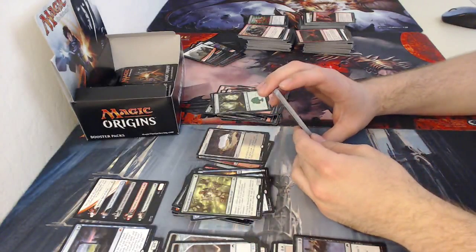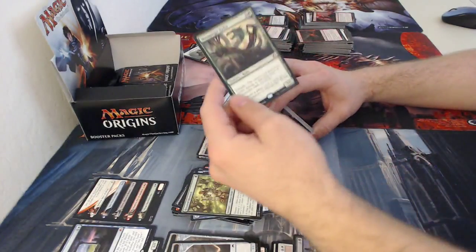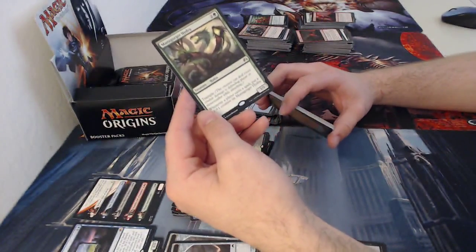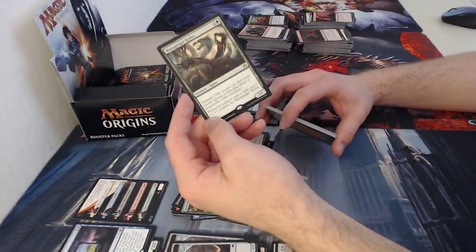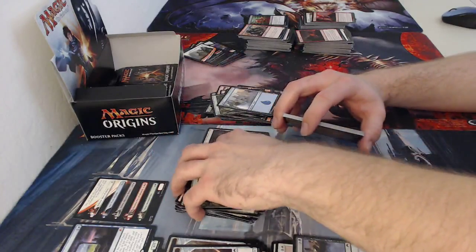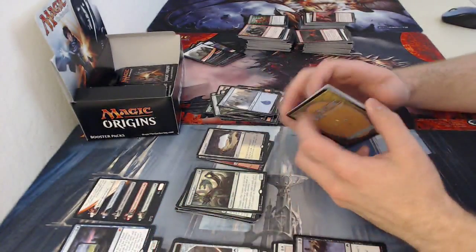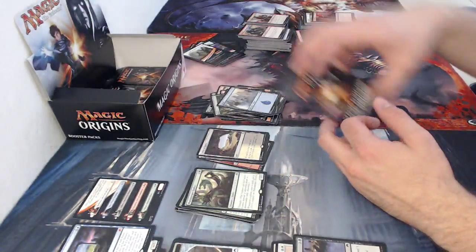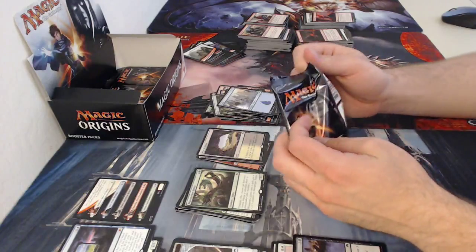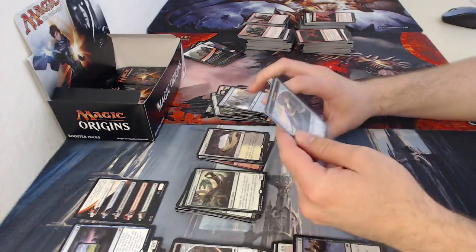Doctor token, island, and Managorger Hydra — a three-drop one one innate with trample. It has trample because whenever a player casts a spell, put a plus one plus one counter on it. If you're able to play that early enough in the game, it just gets really really big. It's ridiculous — I would hate to have to deal with one of those late in the game if it's been on the board since turn two or three.